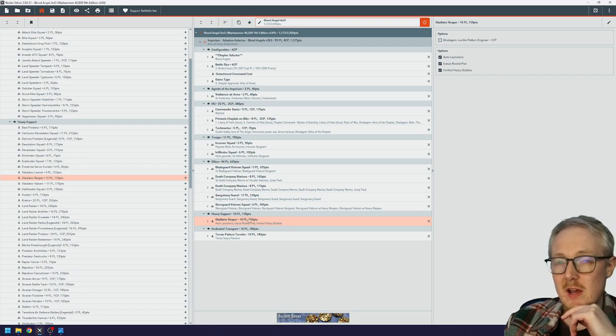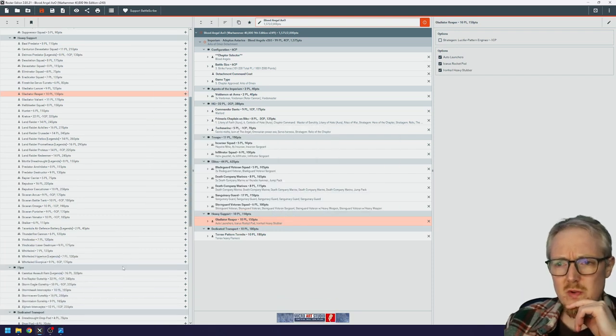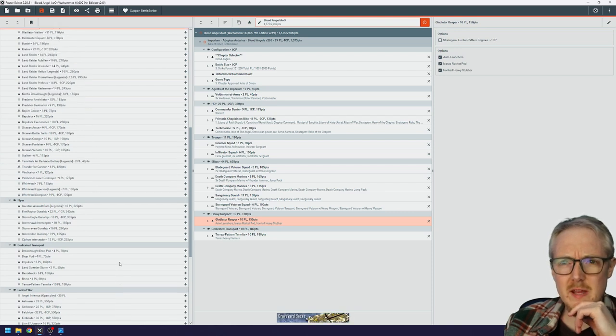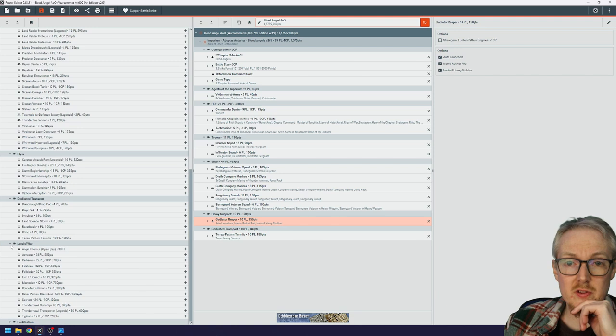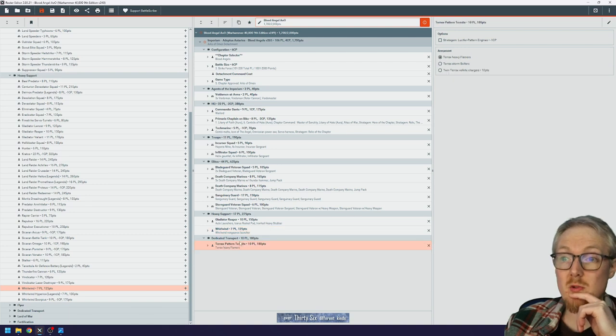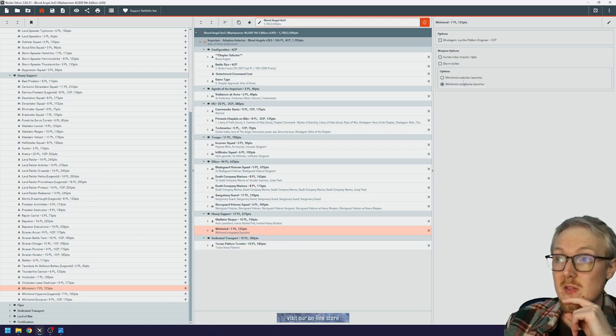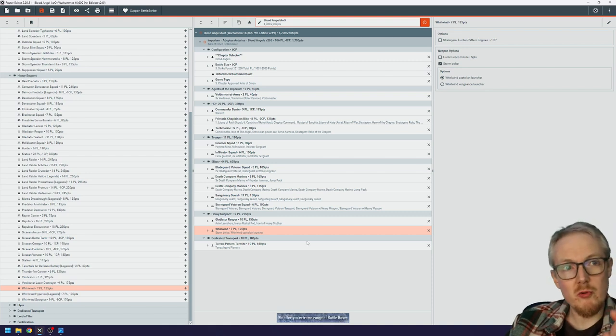The Gladiator Reaper will absolutely waste infantry. I've had good success with it against World Eaters and generally it's just a useful tank. The Strength 6 main cannon at 24 shots means against Toughness 3 infantry you wound on twos — a lot of damage. Bonus points if you can ever get it near the Techmarine. I also like to run a Whirlwind for the ability to make my enemy fight last or disable Overwatch, so I'll run the Castellan Launcher with a free storm bolter.